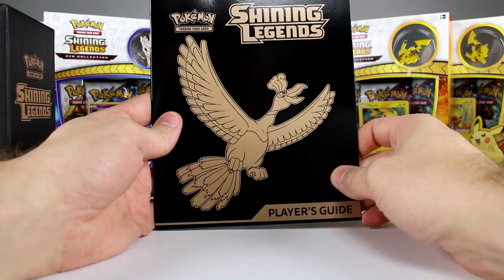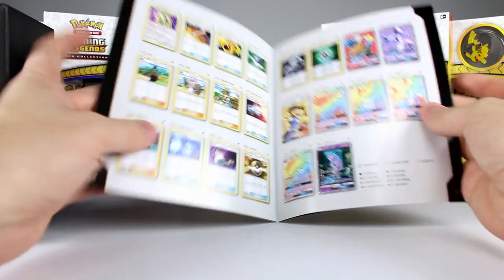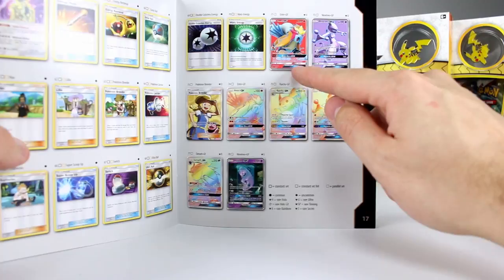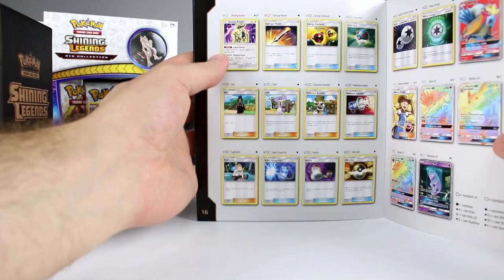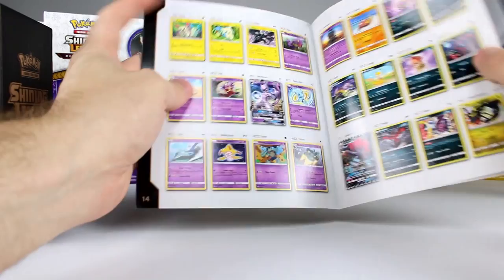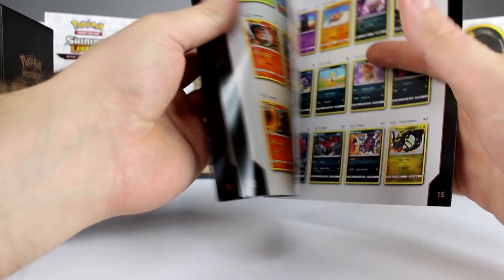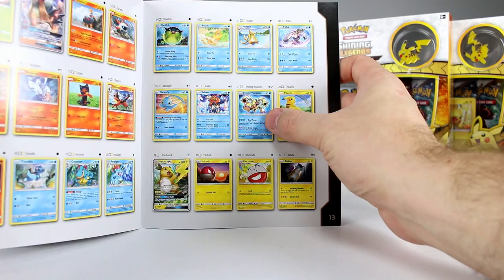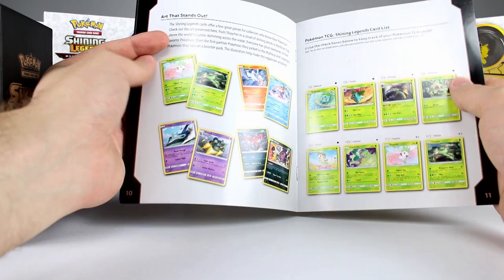The first thing I want to show you is this booklet. We're just looking for certain pulls, so we're going to focus on this page. We really want to get one of these, and then any one of these three or this one — those are the most important. I wouldn't mind grabbing this one either, but the one I'm really looking for is the shining Mew. That's a definite must-have. We also want Rayquaza, any of the GXs, and Volcanion is a good one too. The Raichu and Entei are always nice.